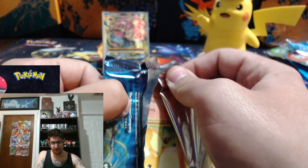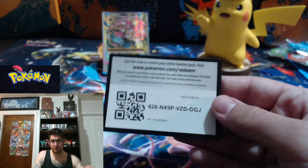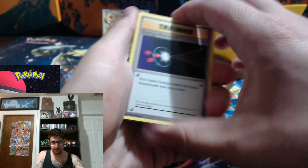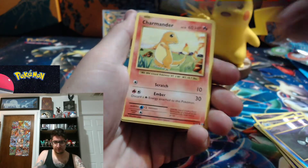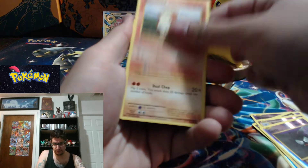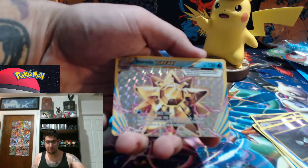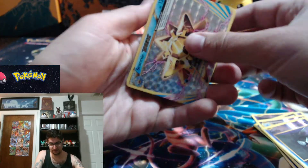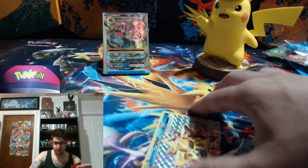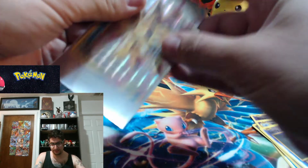If we don't get anything else I understand, but of course we'd still like something else good. Pack seven: Energy Retrieval, Blastoise Spirit Link, Pidgeot Spirit Link, Charmander, Magnemite, Water Energy, Growlithe, Machop — Starmie Break! I'm a sucker for the Breaks. And Electrode non-holographic. I will always respect my Break cards and sleeve them up — they're so cool. I still don't know why people didn't like them or why they didn't take off.